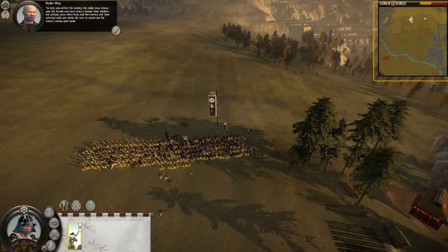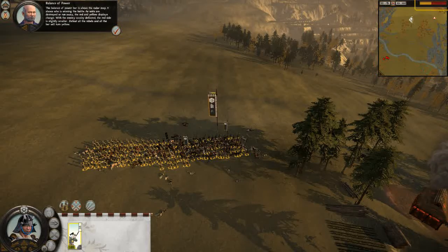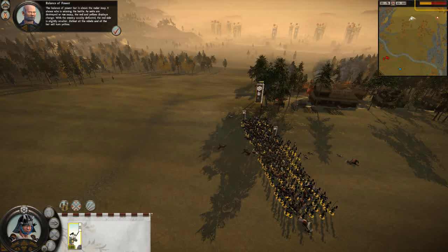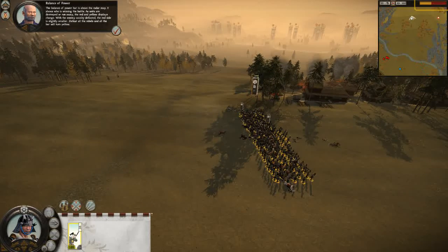To help you defeat the enemy, the radar map shows you the terrain and each army's troops. Your soldiers are yellow, your allies blue, and the enemy red. Your selected units are white. Be sure to watch out for enemy moves and tricks. The balance of power bar is above the radar map. It shows who is winning the battle. As units are destroyed or run away, the red and yellow displays change. With the enemy cavalry defeated, the red side is slightly smaller. Defeat all the rebels and the bar will turn yellow.